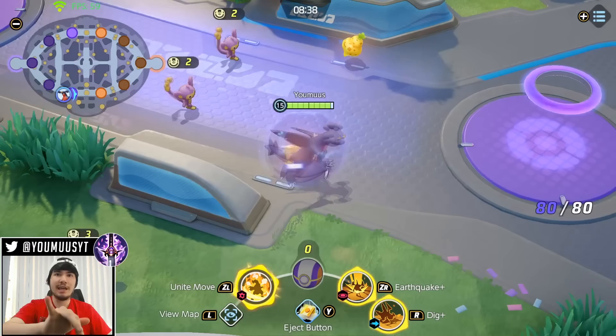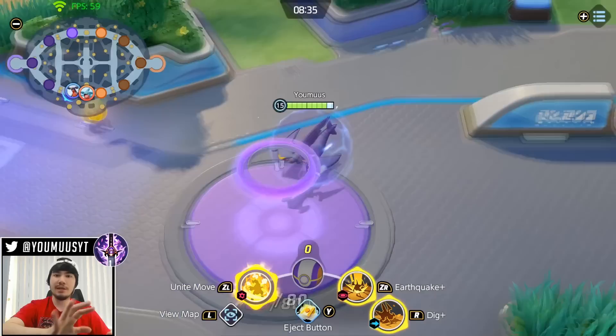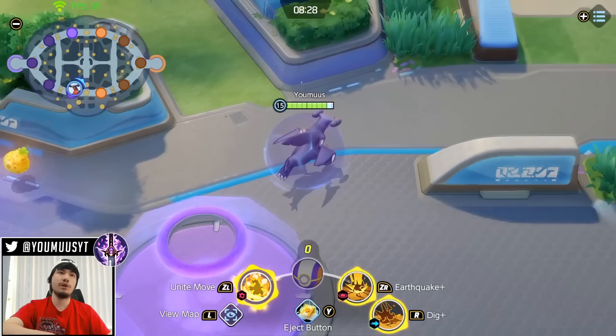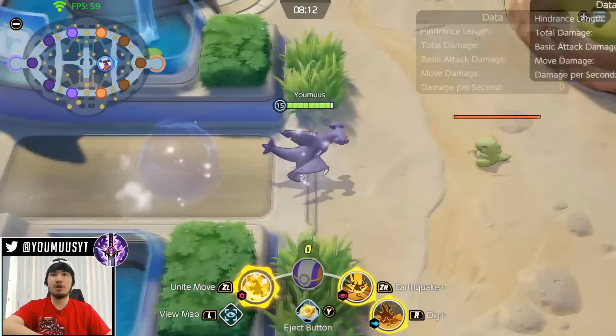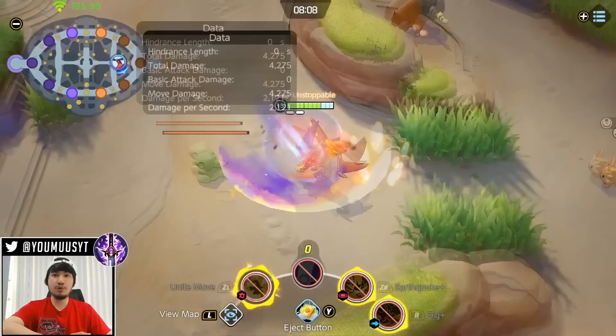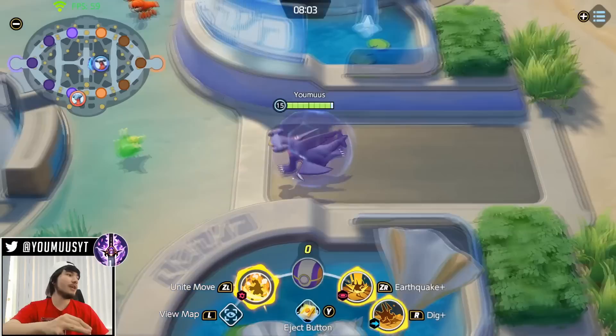Always prioritize Drednaw. If you can get two or three Drednaws in a game your chances of winning are astronomically higher, because then you can choose what you want to do at Zapdos. If you're levels ahead, even if you're behind on score, you can force a fight in the enemy jungle. On Garchomp if I'm two or three levels ahead I can literally 1v5 in the jungle, kill two or three people, and give my team huge pressure for Zapdos. Drednaw is super important.